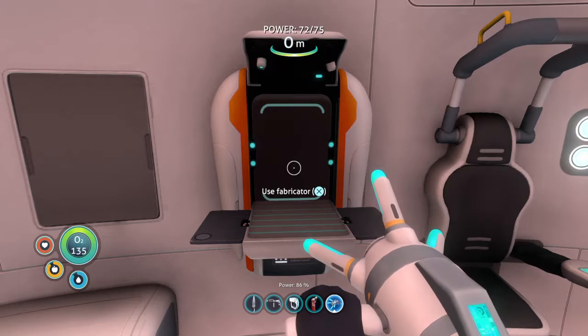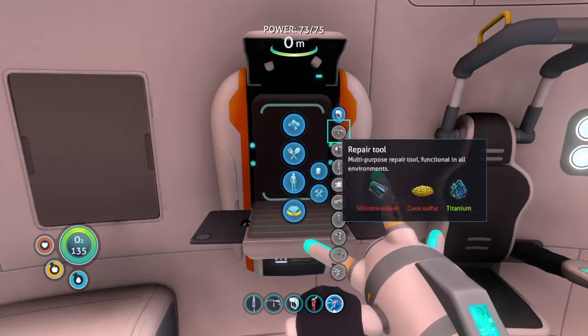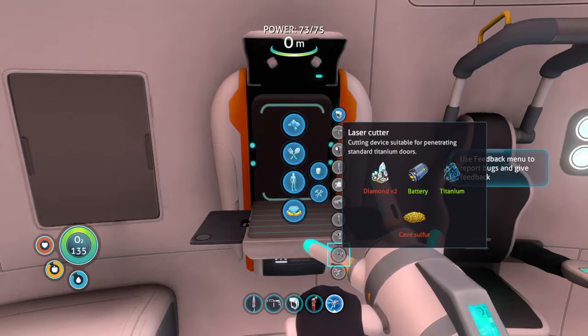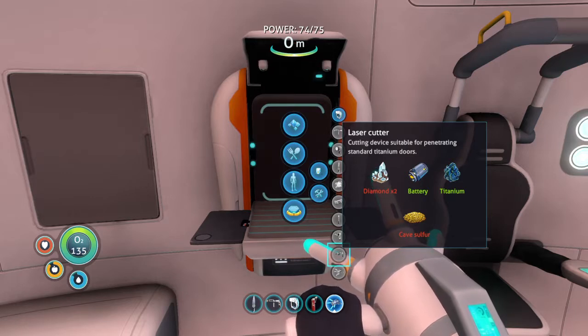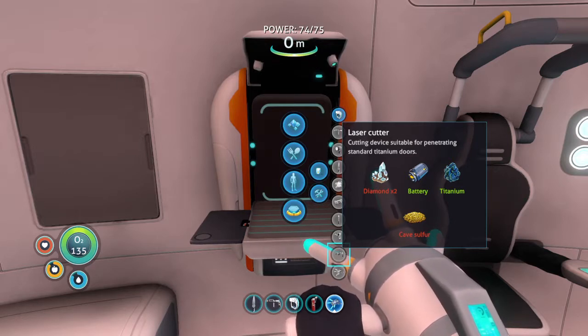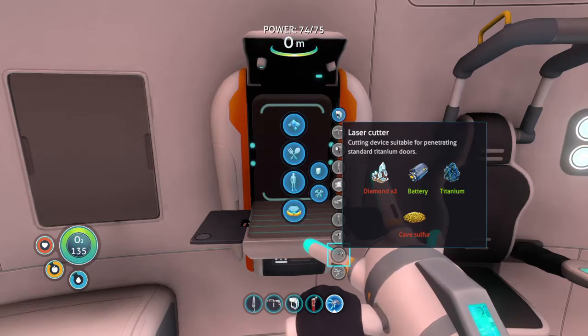Today's plan is to continue exploring the Aurora a little more and try to get my hands on another piece of equipment. I did some research about that diamond material and it turns out one of those places to get it was from the island we visited earlier. We could probably try to investigate that facility we went into there. So yeah, that's gonna be the plan and we'll see how it goes.